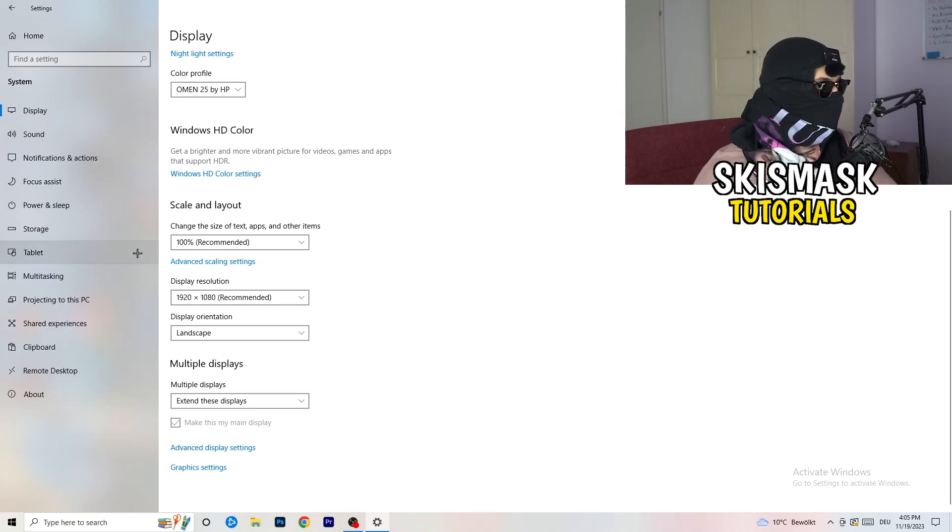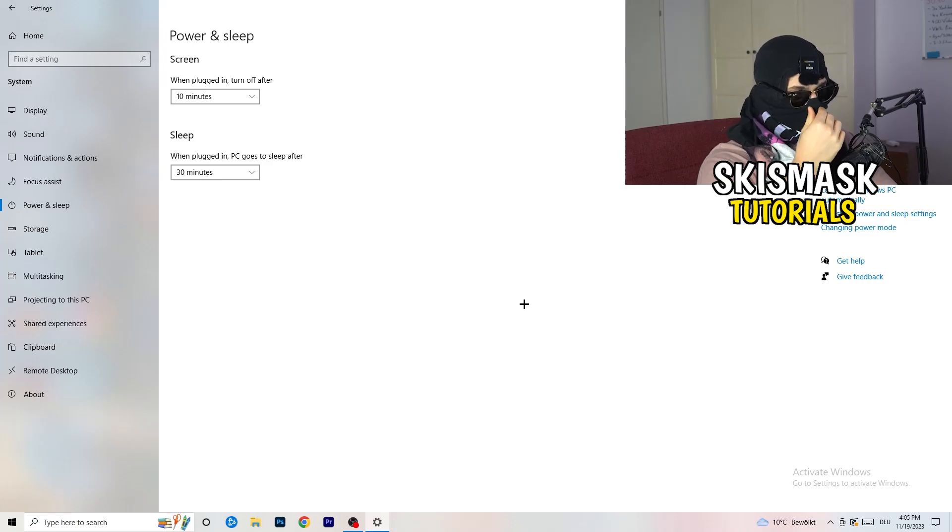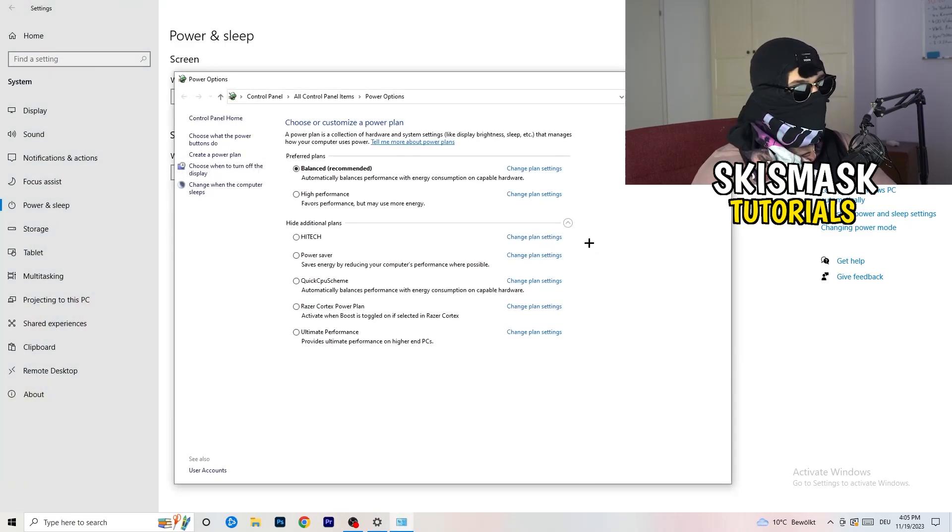Go to Power and Sleep, then click Additional Power Settings on the right-hand side. Click the small arrow to expand all available power plans. For me, Balanced works best, but you need to check it for yourself. Try High Performance, Balanced, and Power Saver — take your time, test each one, and stick with whichever gives you the best performance.